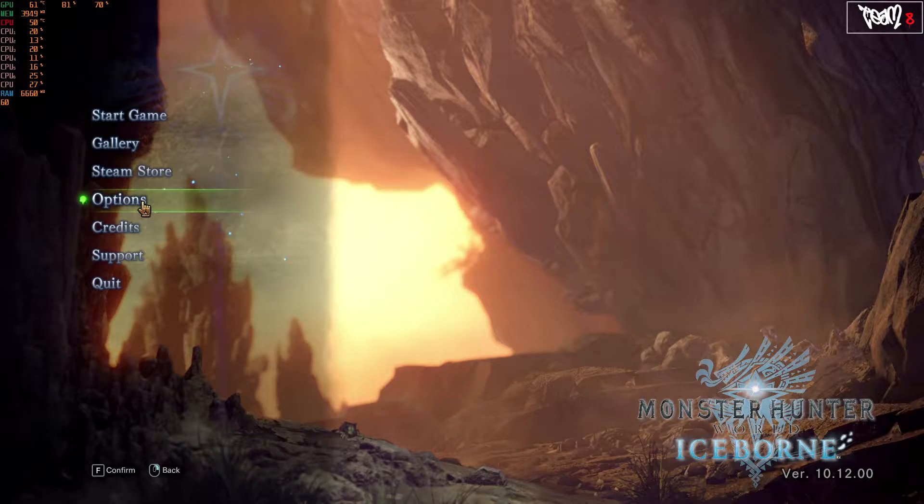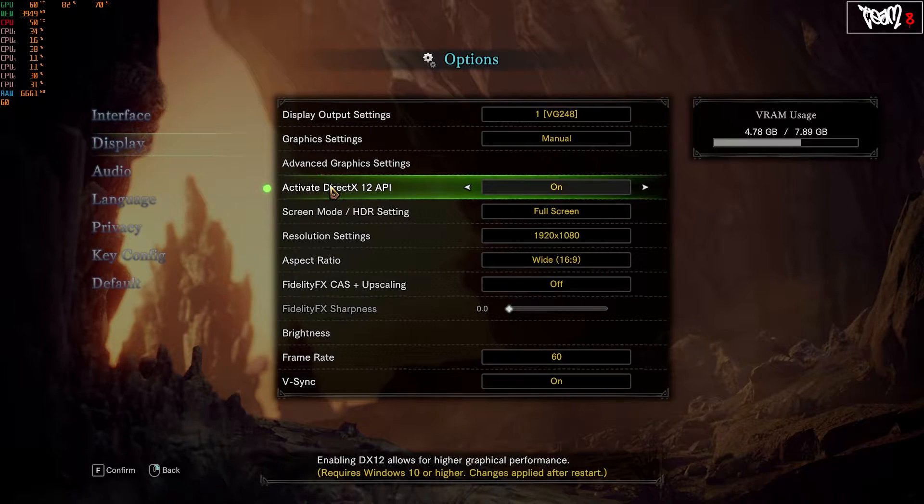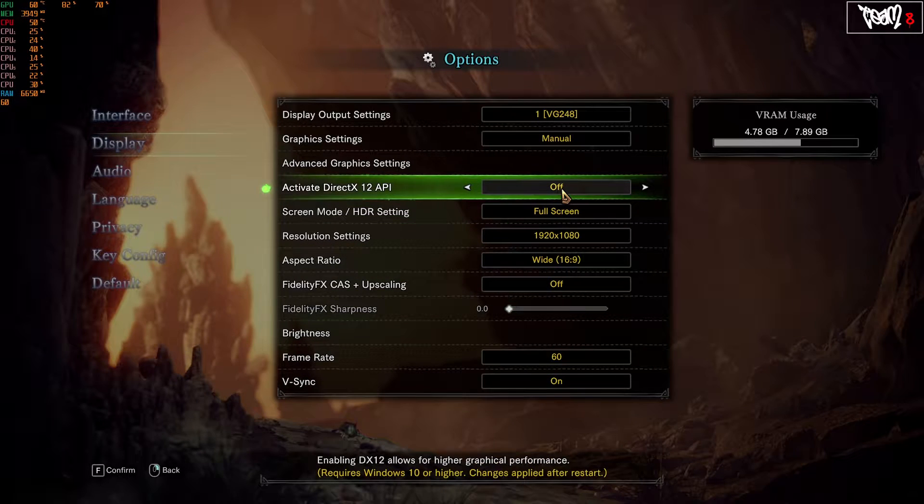So first, for anyone running Windows 10, come down to Options and click on Display. There's an option here: Activate DirectX 12 API. I have it on currently, but most of you will likely have it off by default. Note that enabling DirectX 12 allows for higher graphical performance, but it requires Windows 10 or higher. When you activate it, the game will restart and reload with DirectX 12 enabled.